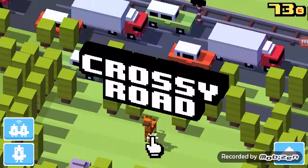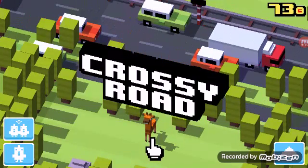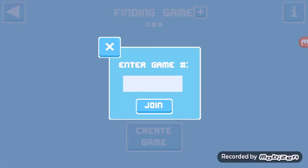You can see this new button. I just pressed the button. Now, that is how you create a game. I don't really know what that button does but I think you can use a name or something and then you can join the person's town.